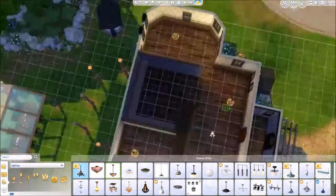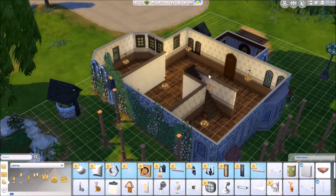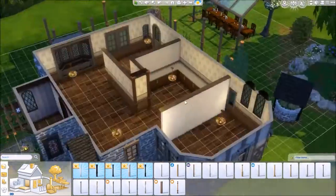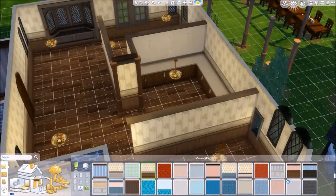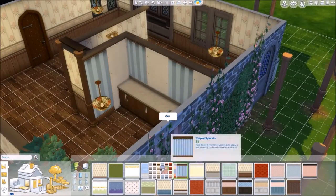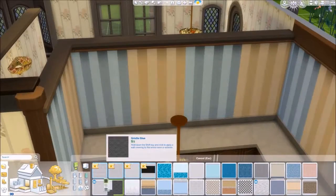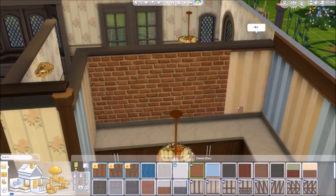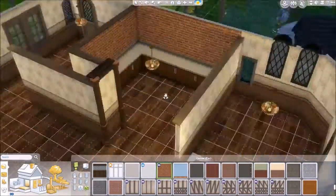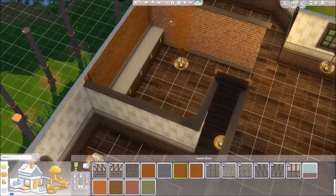The downstairs layout was so difficult to work with because I had to put the stairs in the center. The reason I had to put the stairs in the center is because all of the upper floors have extensions overhanging, supported by pillars and magic. The stairs had to be there for it to work with the upstairs, and it just cut a big hole in the center of the downstairs build, meaning no matter what I tried I couldn't really get a living room in.